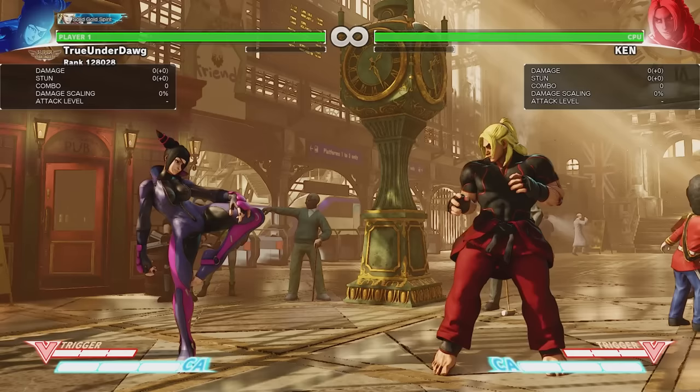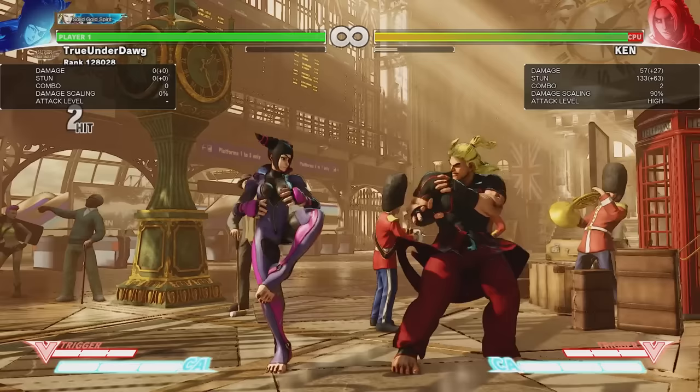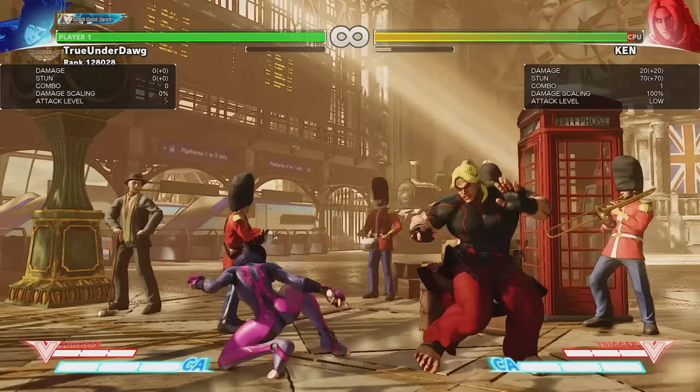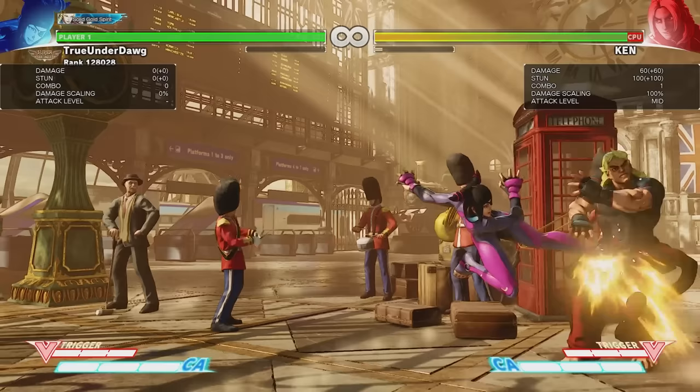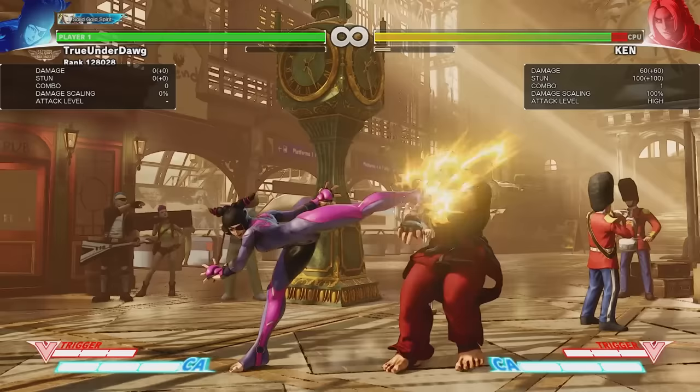That's it for all the punches, so now it's time for the kicks. First off we have standing light kick. This attack has pretty good range and combos into itself as well as standing light punch. So it's a pretty good tool — decent range and safe on block. Not as fast as standing light punch, but still pretty fast. The crouching version hits low and has pretty decent range as well. It also links into standing light punch, which makes it very easy to hit low combos with Juri, which is great seeing as how she does have an overhead.